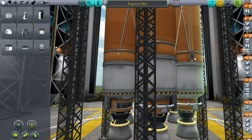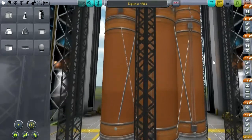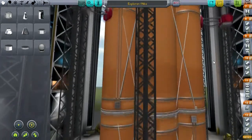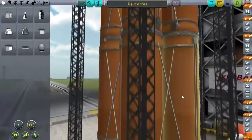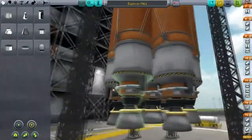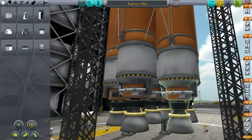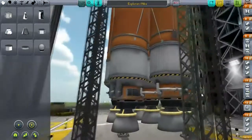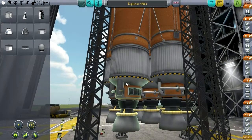Hello everyone, and welcome back to my Asteroid Defense Series in Kerbal Space Program 0.23.5. In this episode, I am going to send my manned mission to Joule as promised. I have redesigned my launch system — I've decided to go with a new version of my Aiba Launcher, which was used in my very early YouTube episodes, my first YouTube series in fact.